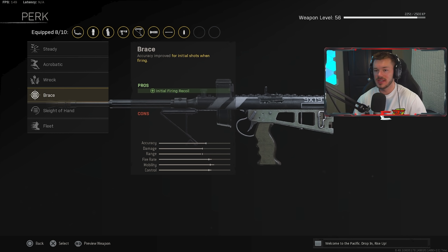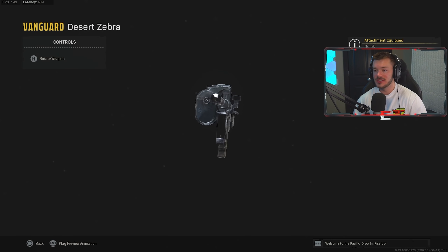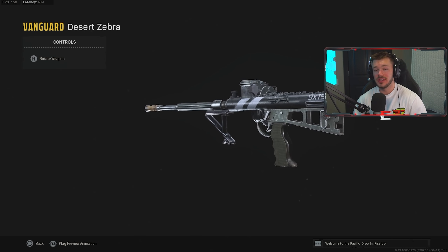In the perk section, I'd recommend Acrobatic or Fleet — it's a personal preference choice. I ran Acrobatic, which I find incredibly useful for sprinting move speed and movement speed, helping you move faster. In Perk 2, run Quick to increase sprinting speed. Overall this is a really agile build with a 72 round magazine that can take out three or four people in a single clip — incredible.